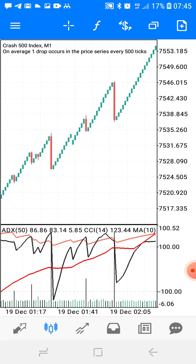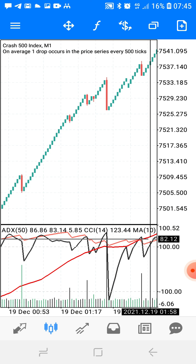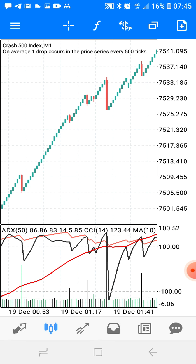On crash 1000 and crash 500, you focus on level 100. You wait for all these indicators to meet above that level, which is level 100, and then you click sell.